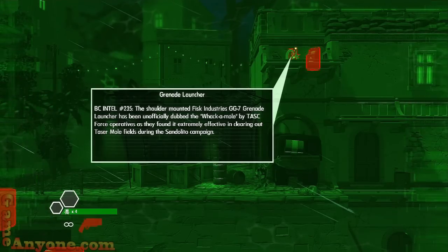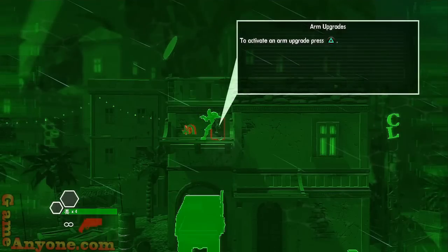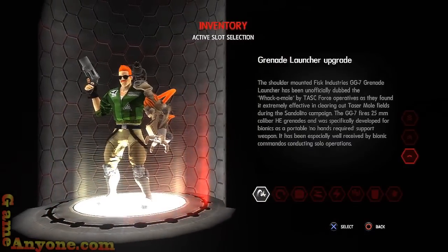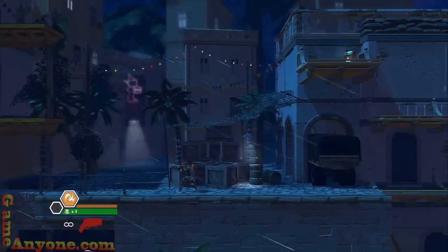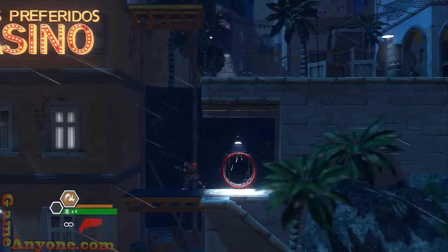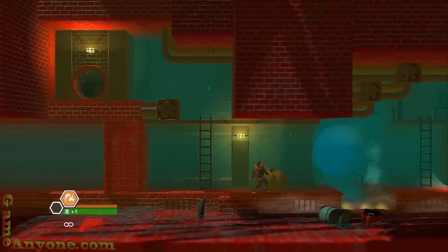The Grenade Launcher has been unofficially dubbed the Whack-A-Mole by Task Force operatives. They give you the ability to change your upgrades — passive upgrades are always in effect, while active items are used for secondary powers. It's annoying to switch back and forth, but it's kind of cool. We can launch a grenade. Another thing they added that I don't really care for is that for your better weapons, you now have an ammo supply, so you have to worry about conserving ammo.